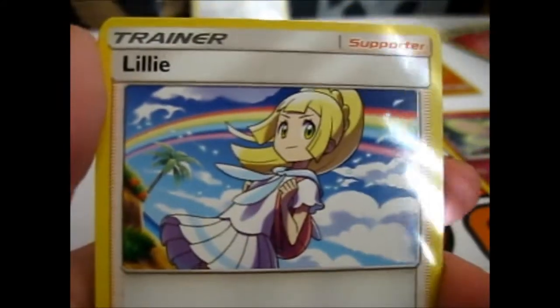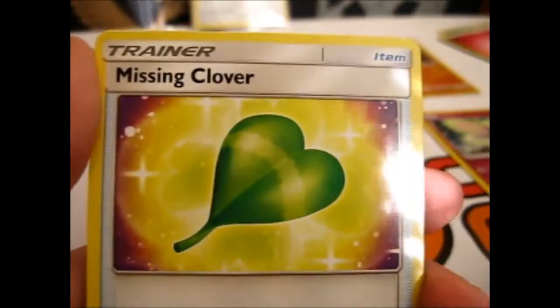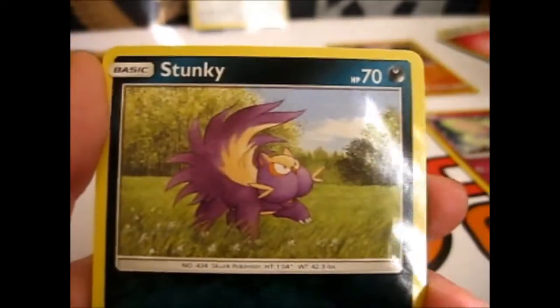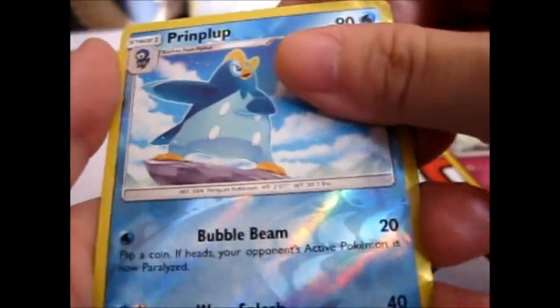And let's see what's on this one. Fairy energy. Manaphy. Missing clover. Dewpider. Mini purple Skuntank. Turtwig. Electabuzz. Spinareak. Prinplup. Reverse.